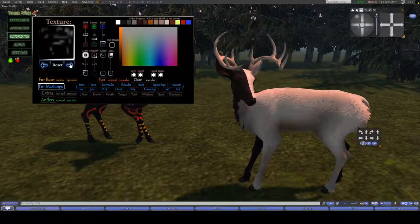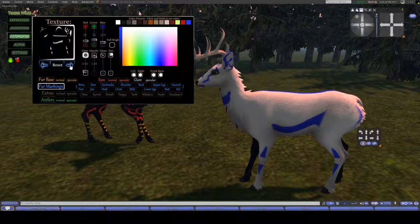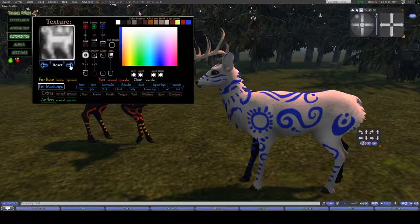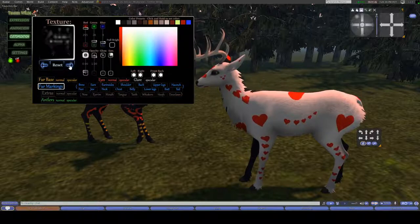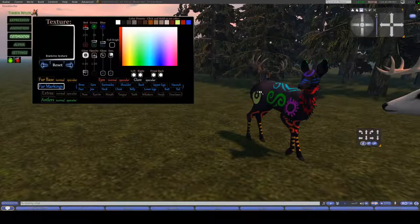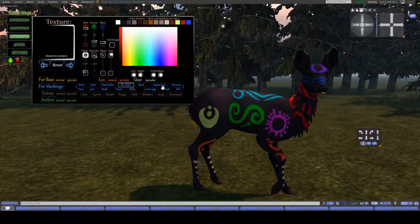There are more beautiful textures which can be any color you want. There's something like a gazelle, some cool tribal markings, some hearts, and some stars. As Shades is showing, you can make your deer have all these different colors on all of their markings by selecting the part and changing the color or the marking itself. You can use left and right and front and back, and just be a complete rainbow if you want. You can make your deer into anything.